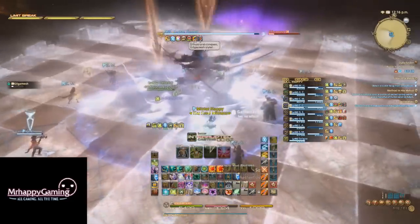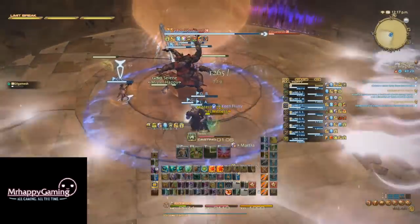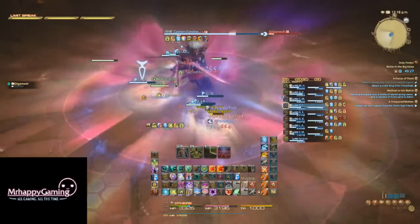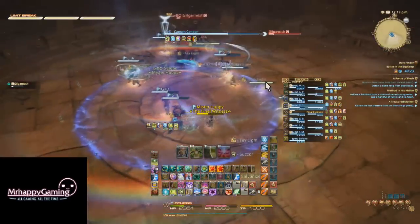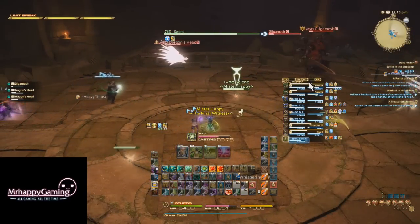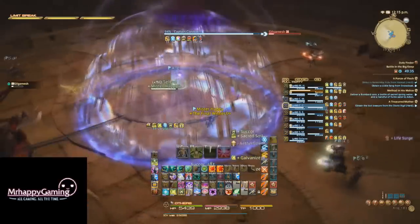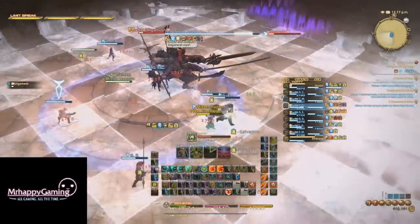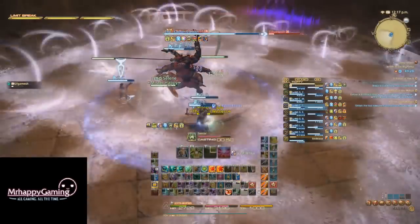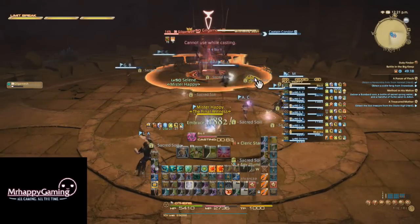Once under 40% HP, Gilgamesh will begin comboing his attacks together more, including doing all 3 of his room-wide AoEs back to back, though you can avoid them as before. He'll also summon another set of Dragon Heads, which you really want to bring down this time. When this set of Dragon Heads disappears, Gilgamesh will also do his combo attack, which can really hurt when coupled with the Dragon AoE if healers aren't prepared. However, once you've passed this set of heads, just keep dealing with his attacks and you'll win in no time.